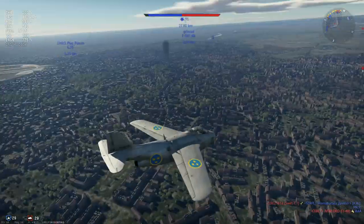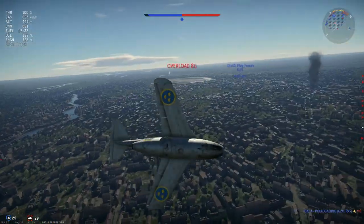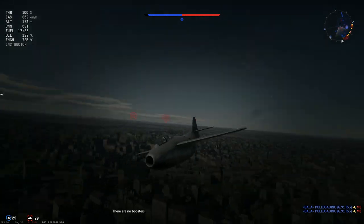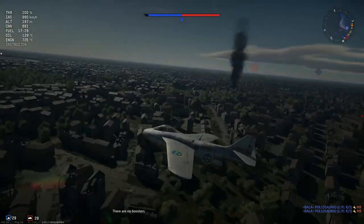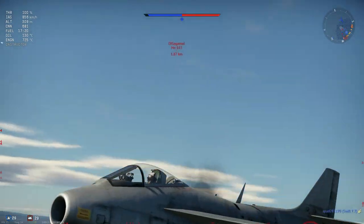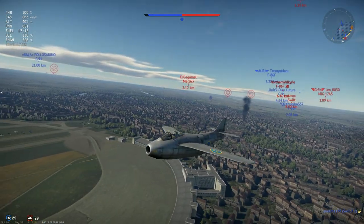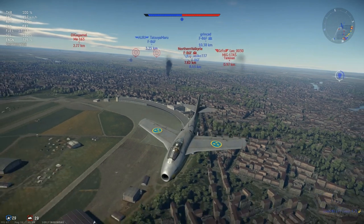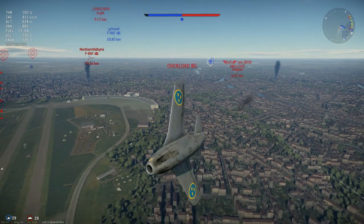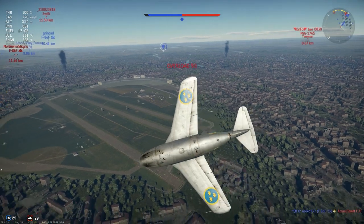I'm not going to be able to outrun the Sabre though, and there's somebody else coming in. What can I do? I need a friendly to help me. He's broken off — okay, he's broken off. I have a lot of speed here so let's not waste all of it. An Me 163 is chasing me, and so is the MiG — the MiG we're not going to have a chance against. What can I do here? I could probably outturn him.